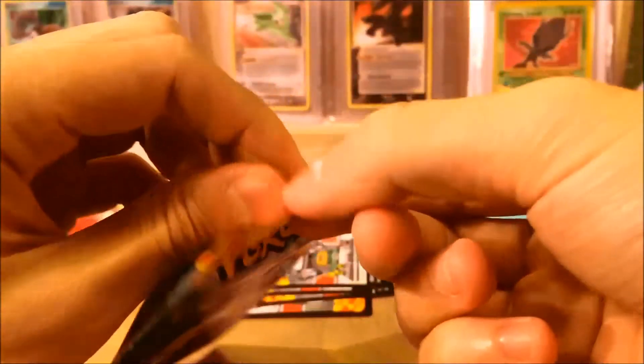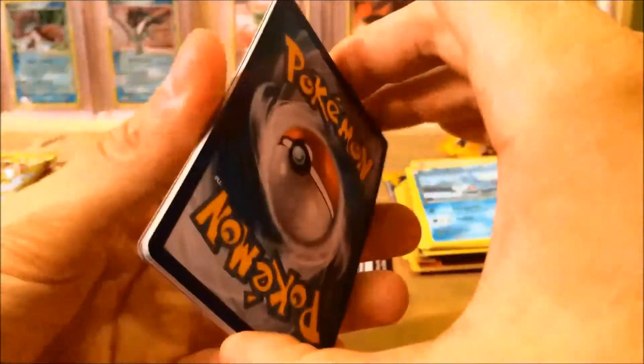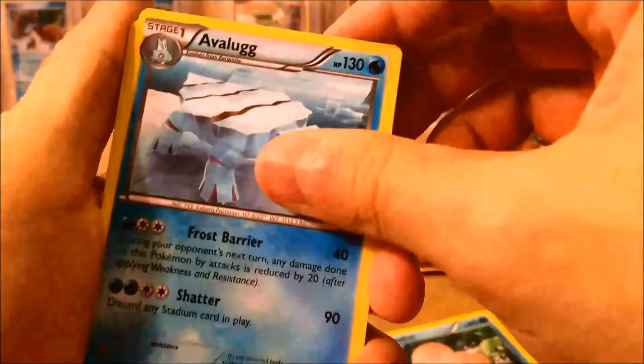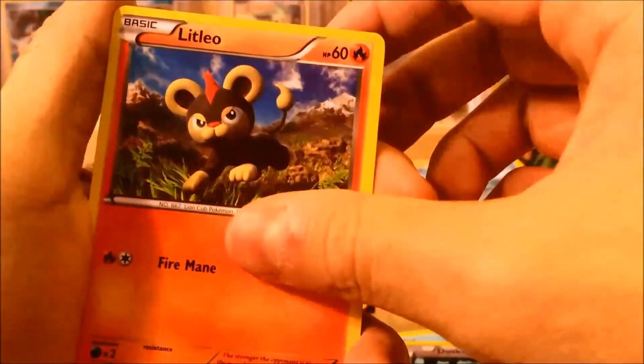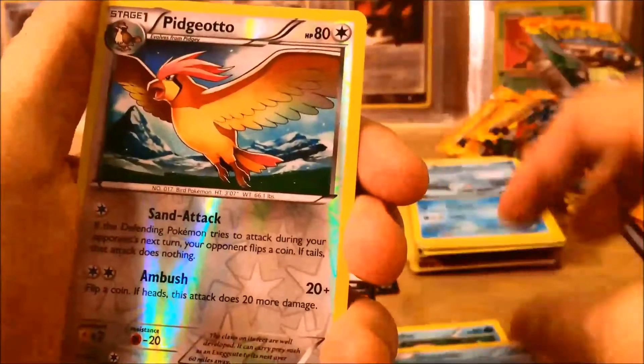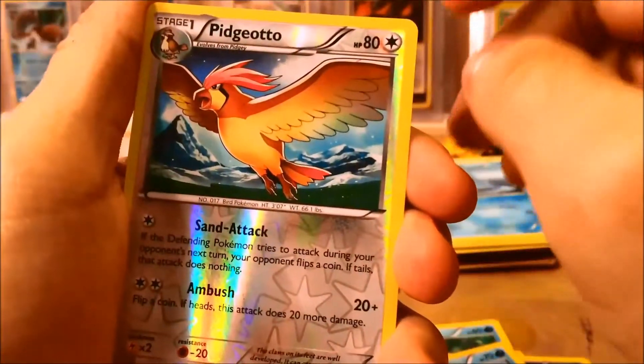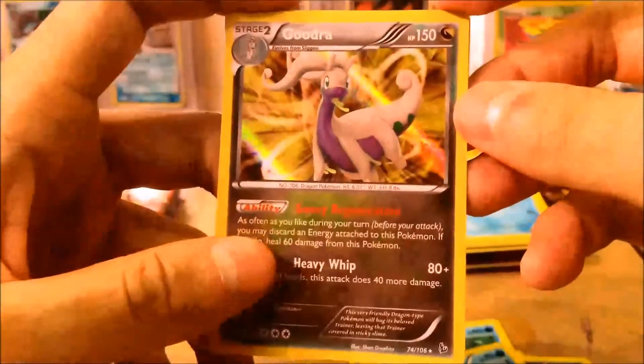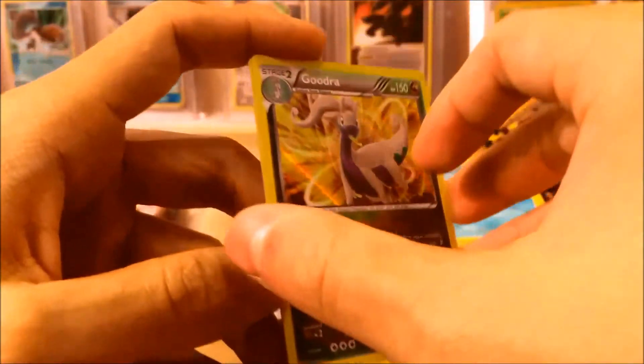Moving on. Not too many exciting cards. I'm hoping it picks up a little bit in our last five packs — this is our fifth, so here's to a better second half. Pack 5 contents: Luvdisc, Protection Cube, Avalugg, Roselia, Duskull, Litleo, Sandile, Spurred Might, Reverse Pidgeotto. And our rare is a Holo Goodra. I don't have this one yet, so not too bad.